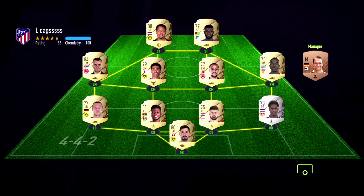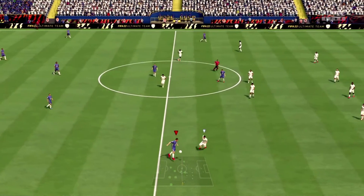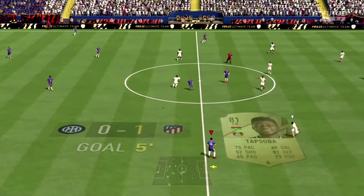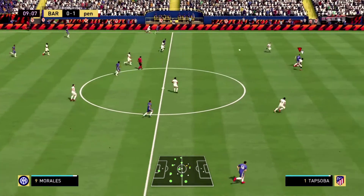We're now in Division 10 and playing our third match. The opponent is using Mbappe as striker and Bellingham at left back. One thing to note: the FIFA 22 UI on old-gen PS4 is very slow and sometimes feels laggy. In the fourth minute he scores from a corner — my defender failed to mark the player — so we're already one nil down early.